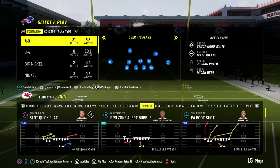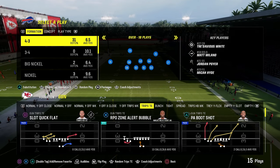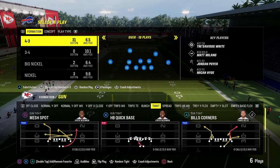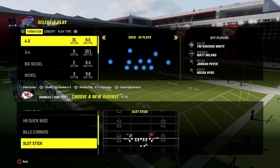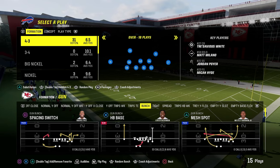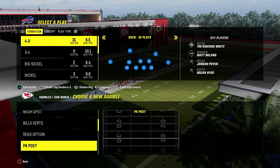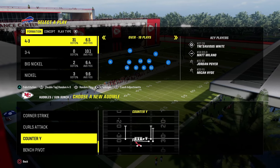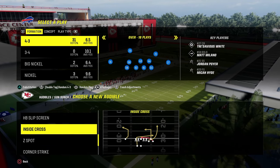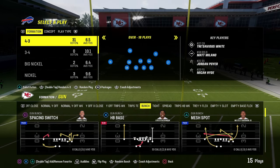I don't really use the other formations in this playbook off the bat. You can go to tight and run double corner with drive corner, or go to bunch and run verticals — bunch also has a read option, deep corner, and corner strike. You can get some stuff accomplished with bunch if you wanted to audible to that.